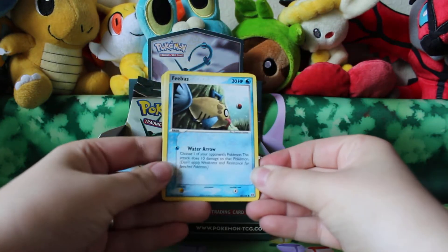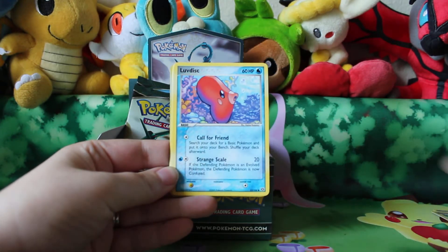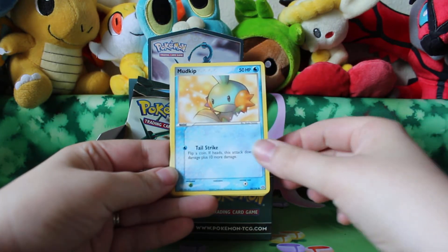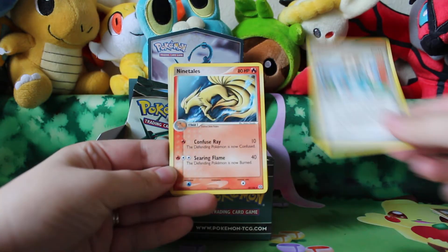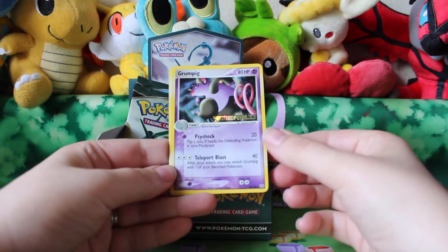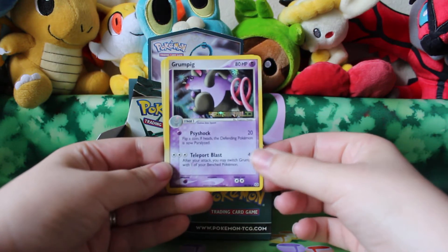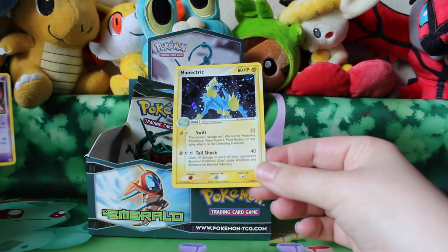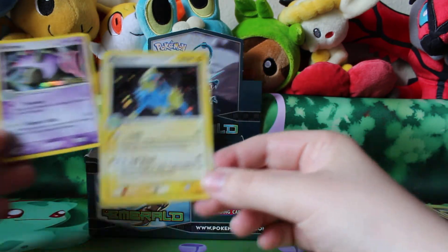Alright, so in here we have a Feebas, Love Disc, Mudkick, Meditite, Scott, Ninetales, a Reverse Grumpig card number 29M — I am missing that one, so that will be added to my collection. And the Rare is a Holo Manectric, card number 7. I'm missing that one as well, so those will both go to my collection.